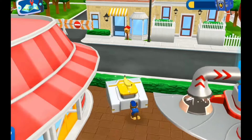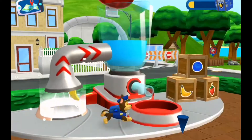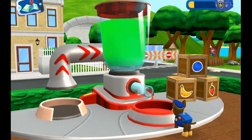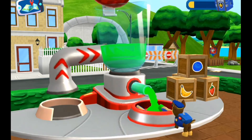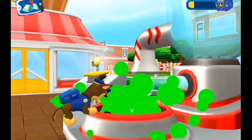Blueberry — bring it to the blender. Nice! Only one more fruit to go. We'll try a different one. Banana! Well done, pup. Tap on your smoothie to slurp it up. Mmm!